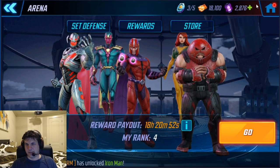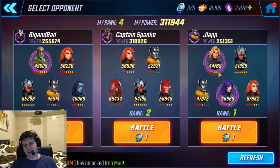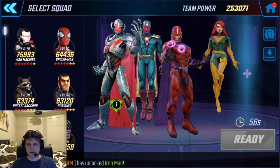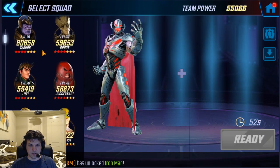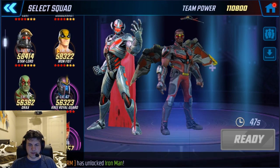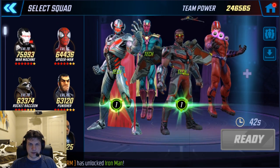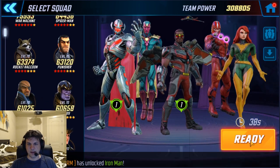Welcome! Let's hit some Invisible Woman — she's right here with Ultron, Colossus, Phoenix, and Psylocke. For this team I'm trying something different: we're gonna use Falcon, throw Magneto back here, Vision here, and Phoenix on the edge. Let's give this a shot.